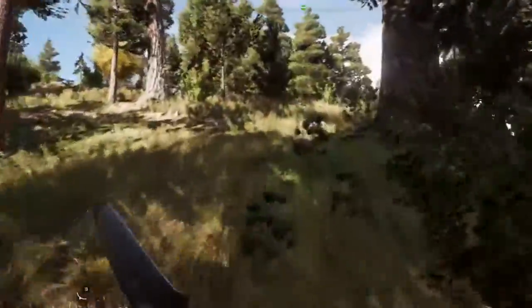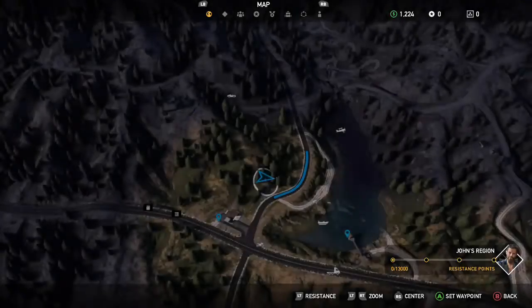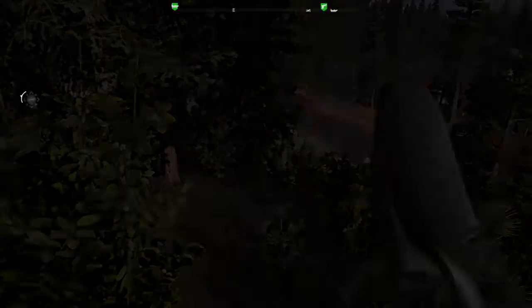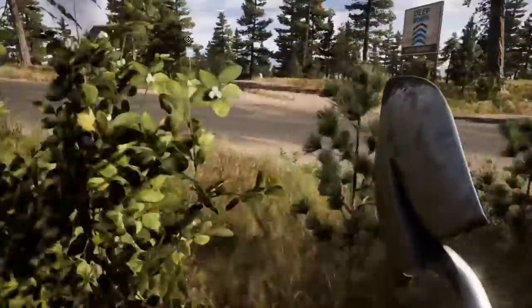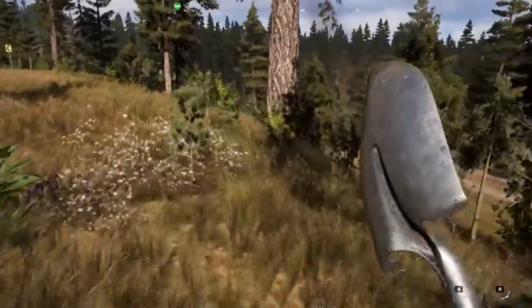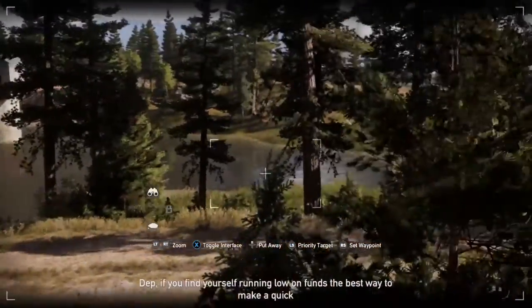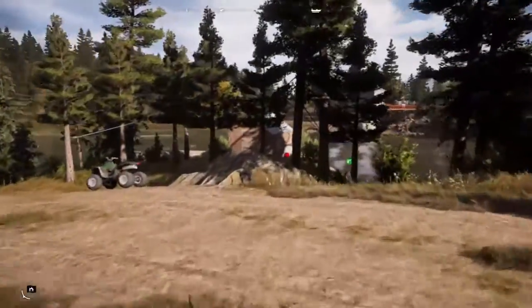There are guys there — stay away from those guys. I'll just follow the road. Hopefully there are no bears there — I did see a small black bear around here a second ago. Hopefully it won't give me any trouble. So these cars just seem to randomly spawn and despawn — it's weird. Got a dock. There's some dudes around here. There's a store down there. Yeah, we got a quad. At least someone saw me.